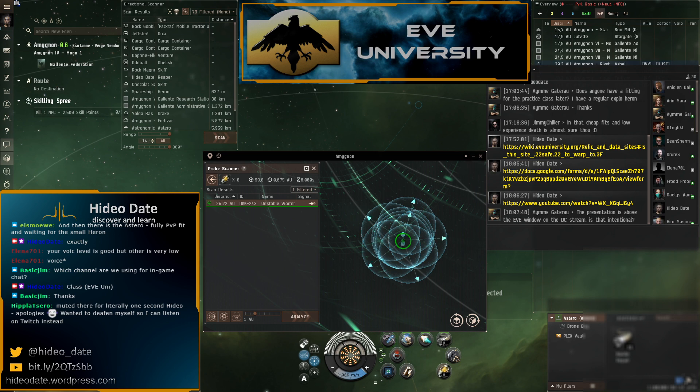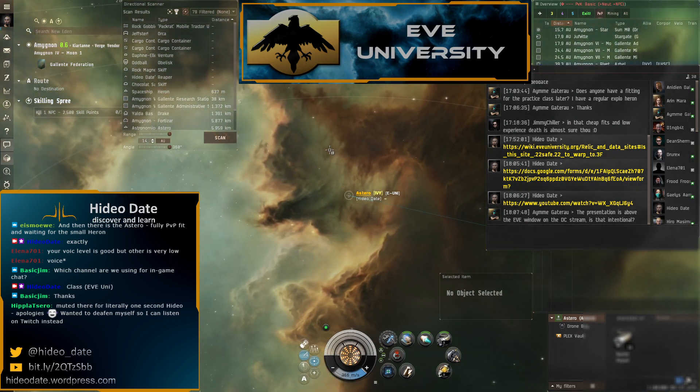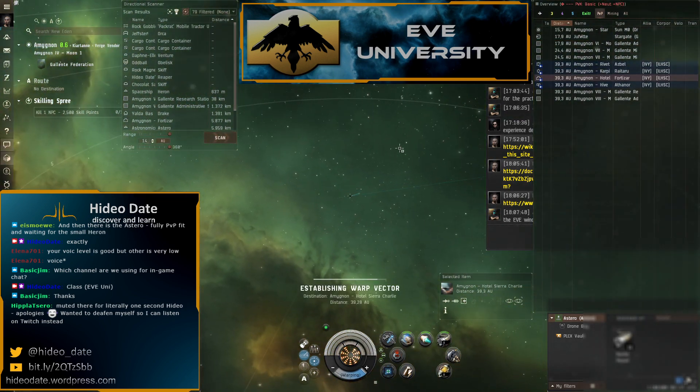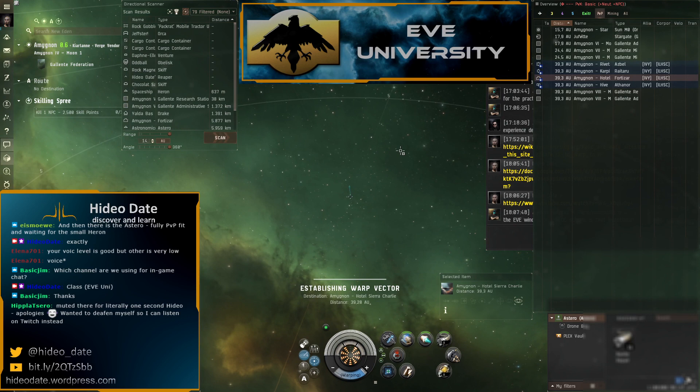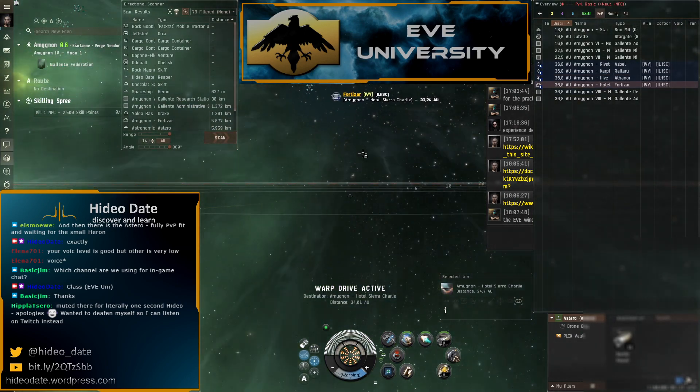That covers the scanning part. We don't have a hacking site here right now, but a really nice way to practice the hacking minigame is to hack structures. You can hack your own structure — just go to the structure in high-sec and use your data analyzer on it.